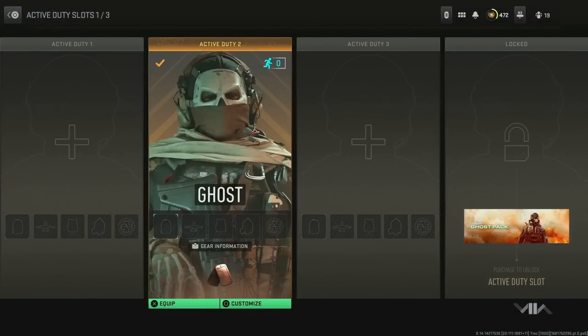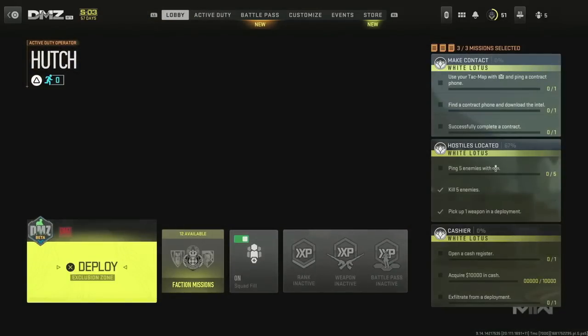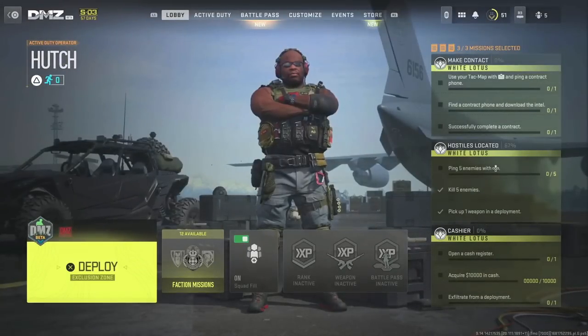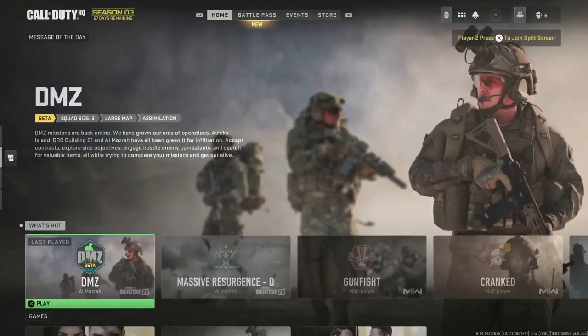Controller one is the account that has the skin you want to dupe; controller two is the account that doesn't. On controller one, go to DMZ, go to Active Duty, and in the second slot put any operator that isn't the one with the skin you want to dupe. With controller two, go to Active Duty and put an operator in the first slot — make sure neither account has the target operator equipped before starting the glitch. Then restore your game fully and press X with the second account to log in.